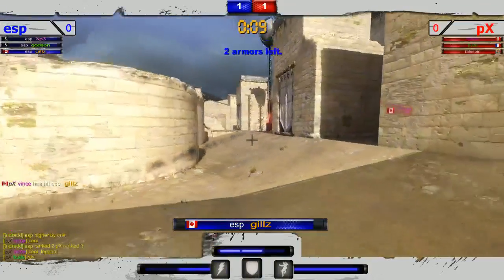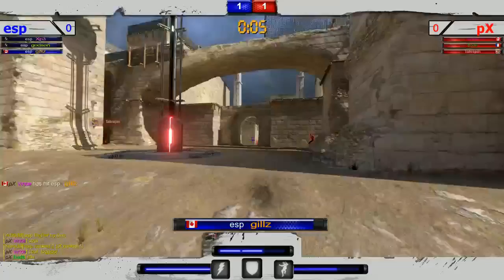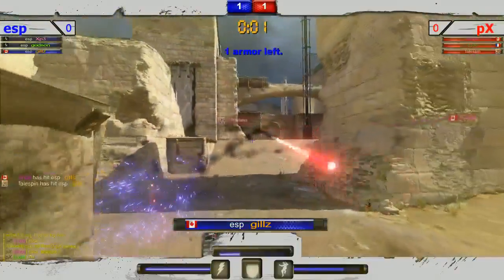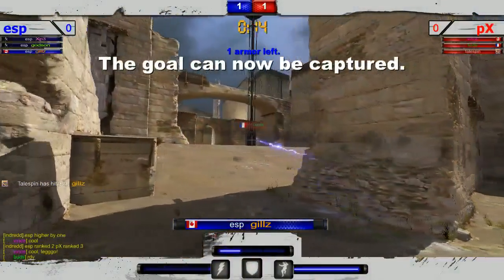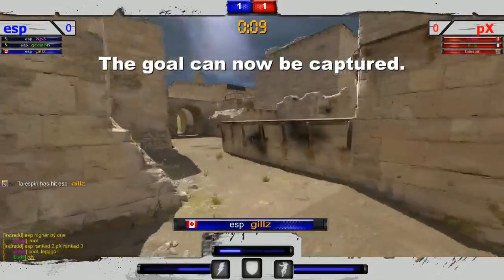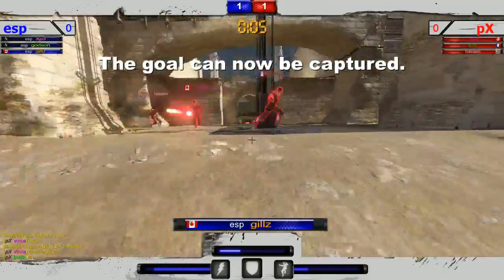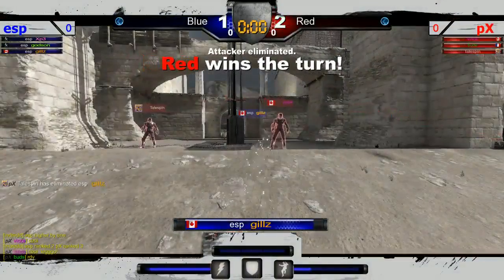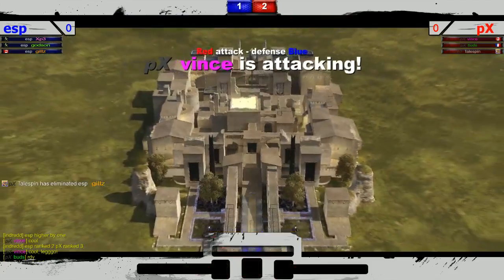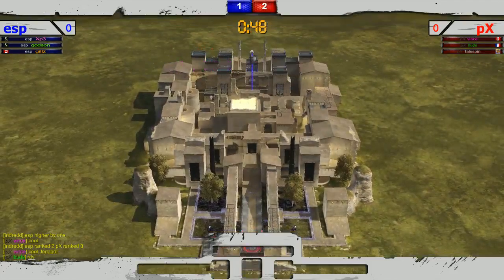They know exactly where Gills is. Buds again playing it really close. A little bit of rushing by Vincent — gets a hit on Gills, two armor now on Gills. He's coming towards the pole with four seconds before it goes live. Another hit there by Tailspin. Great defense here from PX, and I think they've got some of those early round jitters out now. Gills gets hit and PX goes up two to one.